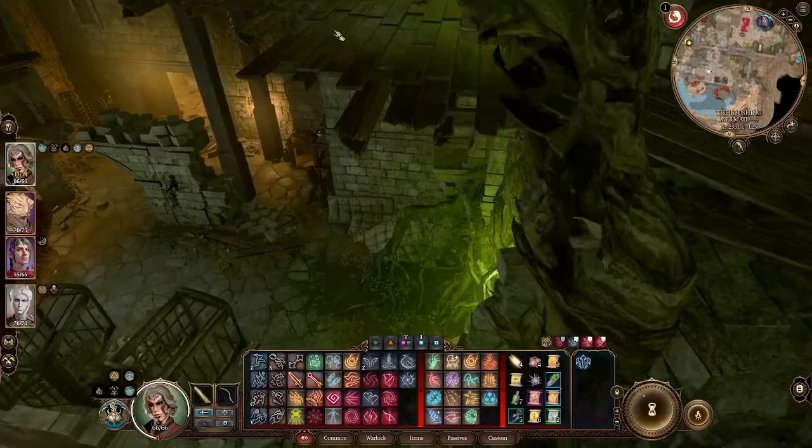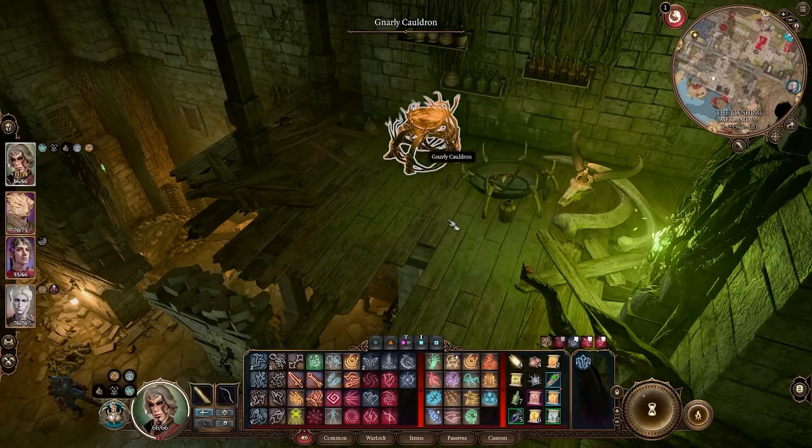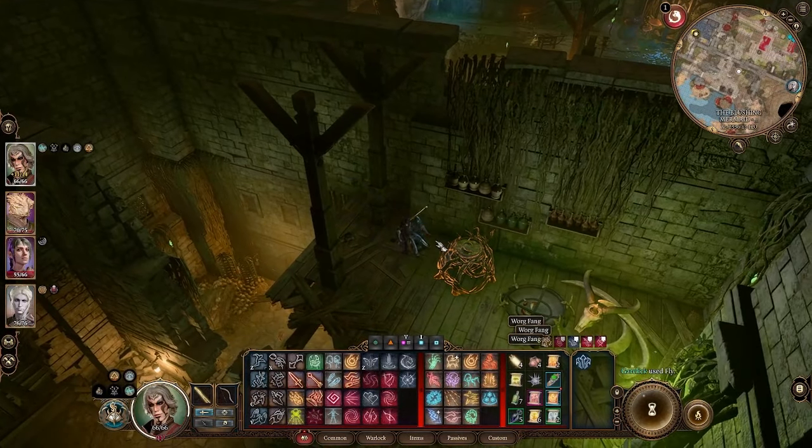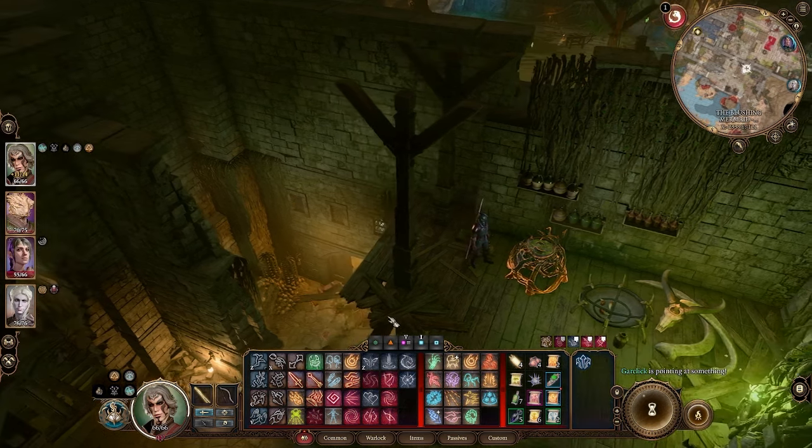Hop up the mushrooms to get to a chest and a gnarly cauldron. Just to the left of the gnarly cauldron there's going to be another worm for your illithid powers.